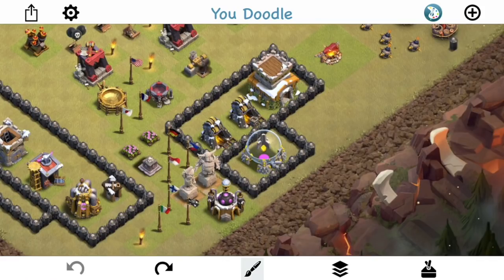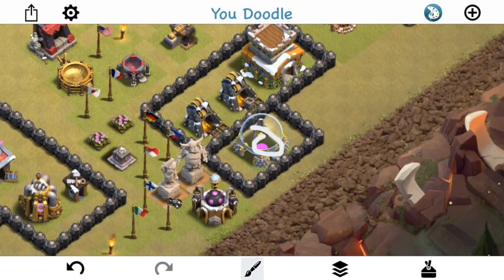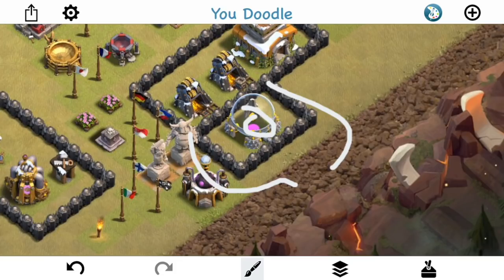This next one shows how you can clear out certain compartments and allow your wallbreakers to push deeper. Let's say you wanna get troops into this compartment right here — instead of having to try to wallbreak through two layers, you can simply clear out a compartment then use the wallbreakers. If you were to use a wizard to take out this building, now that becomes dead space. The wallbreakers are gonna try to avoid that. If you drop one here, it'll go around and target this wall; drop one here, it'll target that wall. If you can take out that outer compartment, it will allow the wallbreakers to push deeper into the base.